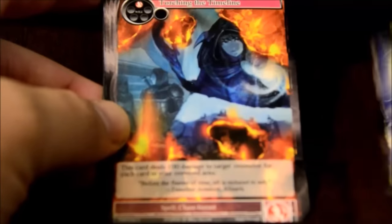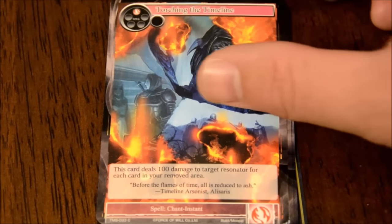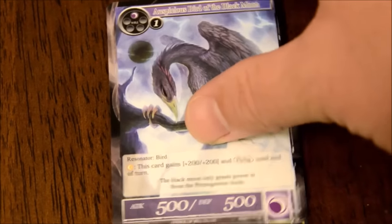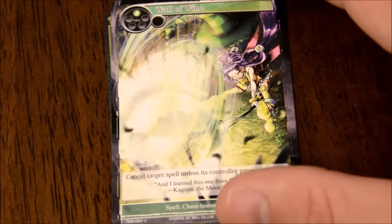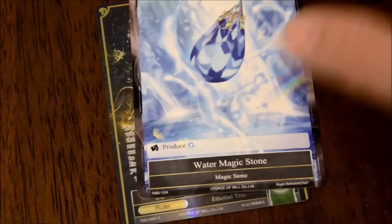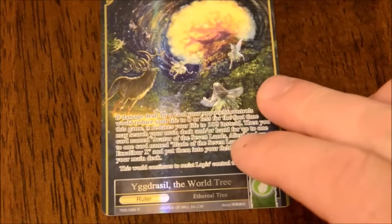That's new - Moonbreeze Fairy. Torching the Timeline - common. Then we have Auspicious Bird of the Black Moon. We have Wind-Secluded Refuge. Oh look - I see a ruler! I spoiled it for myself. Wall of Wind - uncommon. And Night of the Solstice again. And a Water Magic Stone. And a Yggdrasil the World Tree - that's a ruler! It is. That's a lot of text I'm not going to read right now, but it looks really cool.